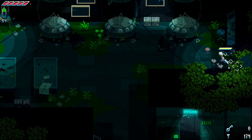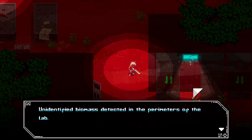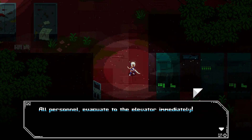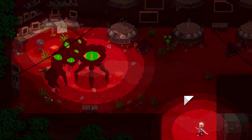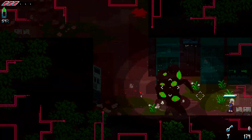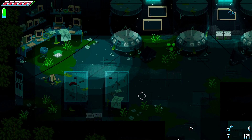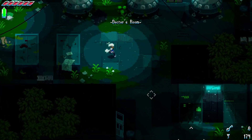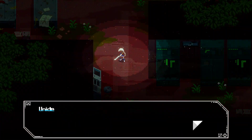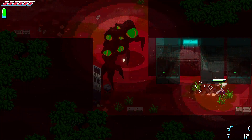Unidentified biomass detected in the perimeters of the lab. All personnel evacuate to the elevator immediately. I'm not sure if I'm a person or like a cyborg. Oh my God. Oh Jesus. I'm not sure if I'm supposed to fight this. I don't think I'm supposed to fight this. Am I supposed to die there? It didn't let me leave the side of the screen. Did I screw up? Was I supposed to fight that, or is that a scripted death? Not a scripted death, I don't think. Cutscene again.